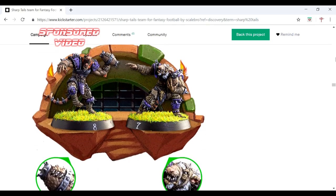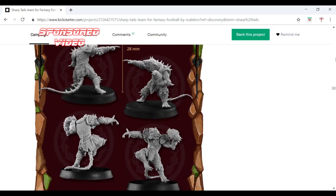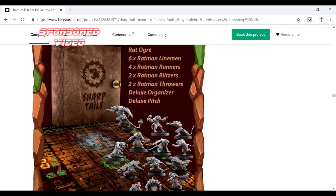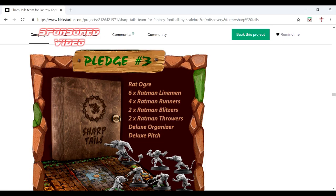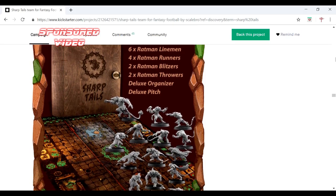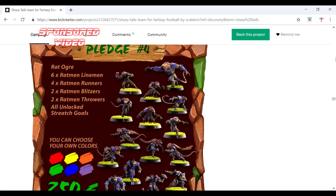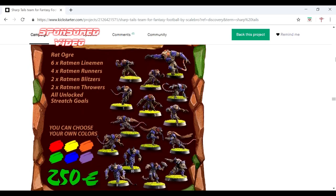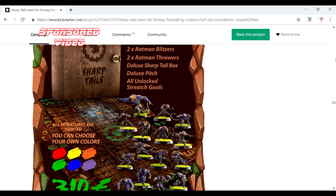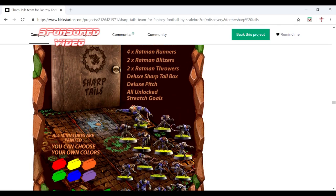I'm going to say this company has thought of everything when you want to do your Skaven or rat fantasy team. Let's see if we can go down — there's the Dulux organiser and pitch. As you can see, you've got your emblem and the pitch. It looks like you could pick the colour as well. I might try and talk to the wife nicely on this one — you could choose the colours and get them painted. Yeah, the whole box painted.